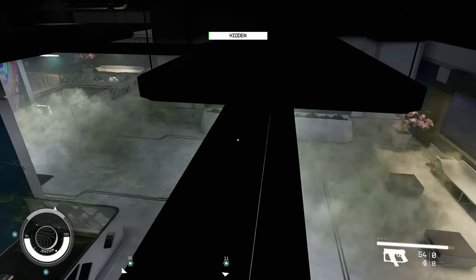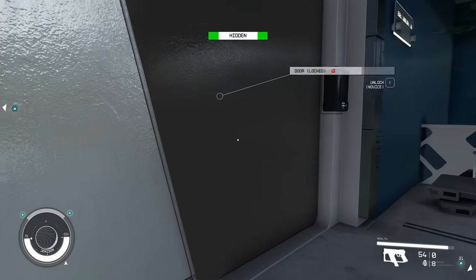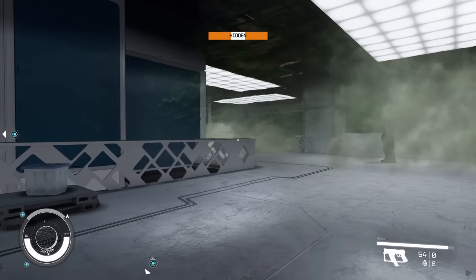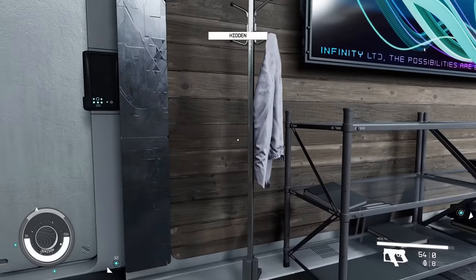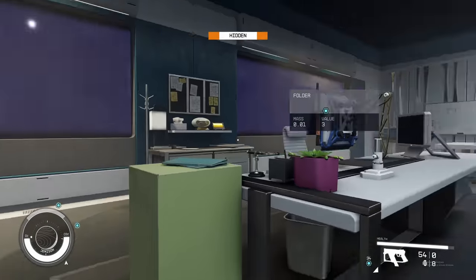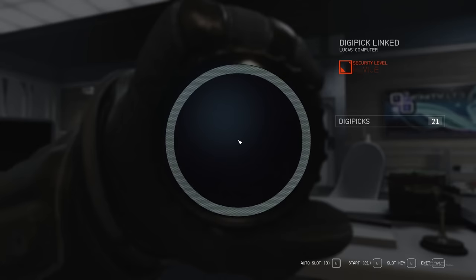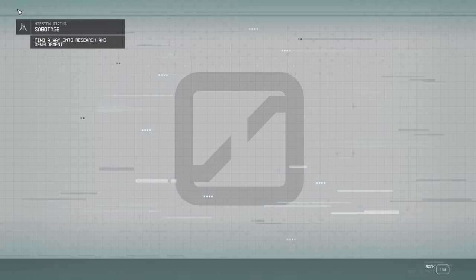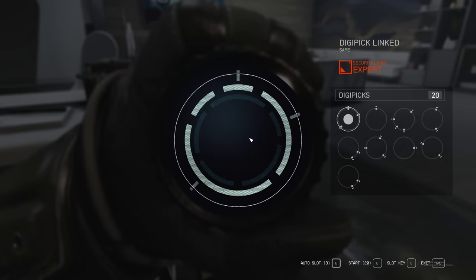Basically, I ran along these beams and dropped down. This guard is not going to detect me, so you can just go right into this room. Close the door behind you, and now go to the computer — bing bang boom, you've accessed Lucas's computer, put on the overseer program, and you're good to go. This was the easy part, by the way.